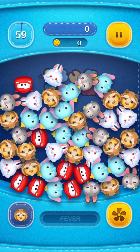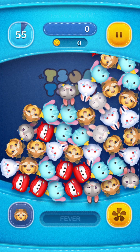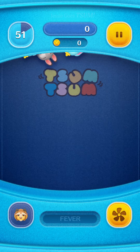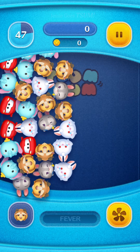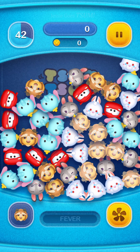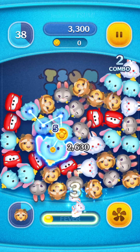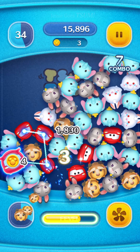Those fell pretty evenly. But look — if I tilt my phone to the right, all the zooms fall to the right. If I flip my phone upside down, the zooms actually fall back out of the screen. Same thing for the left and the bottom. So if I'm playing with Beast, I'm going to want to angle my phone a little bit to the right. I'll start clearing some so you can see, and then I'll show you a real game afterwards.